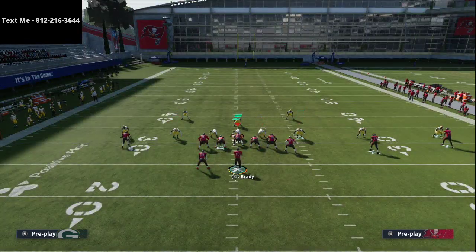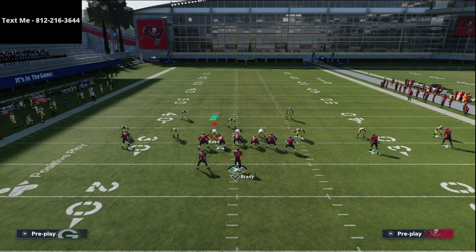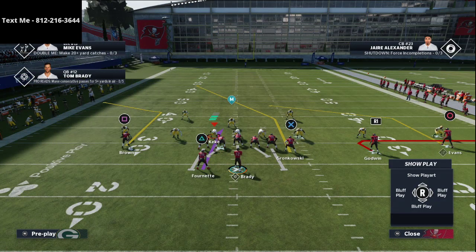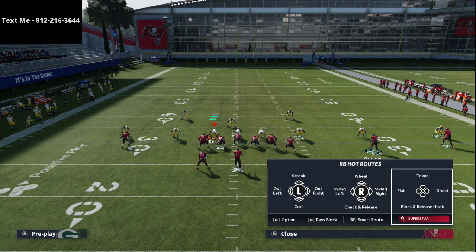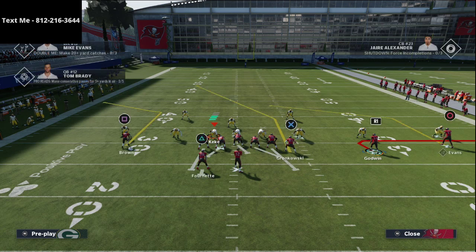The setup for this play is super simple and it's really good against Cover 3. One of the things you'll notice about D-Croft is he has a lot of really good plays for the Cover 3 defense. When you run this offense, you definitely want to have either Hot Route Master or a route chemistry on your left side receiver — put Slot Apprentice on him, it'll make your life a lot easier. All we're going to do is put Antonio Brown on this corner route, and then with the back, I like to simply block him so I have a little extra time, and slide my line the opposite way.